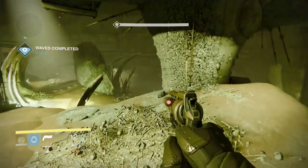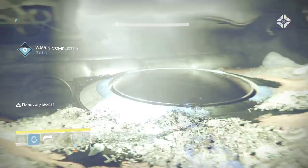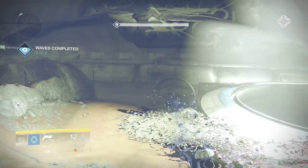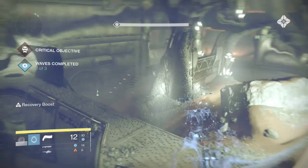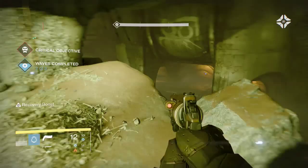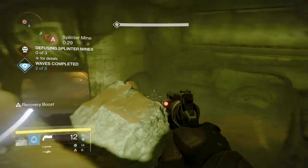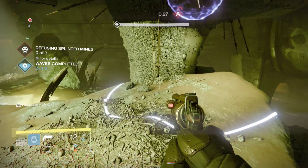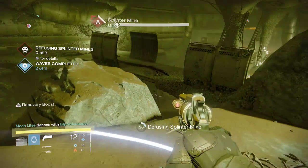Basically, what you guys need to do for this cheese: you need one Hunter — the other two classes don't matter. Two people need to be up on that platform over there, as you can see in the far left, right there on my screen. The other person needs to be a Hunter and go up on this rock. The Hunter went invisible — I was the Hunter, I went invisible — and basically what this cheese does is it makes all the enemies stay behind the doors.